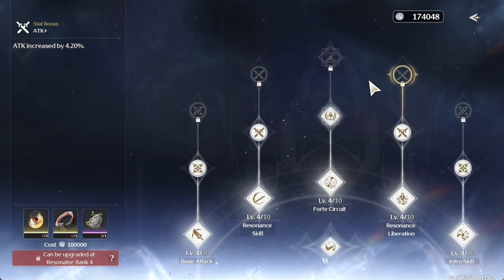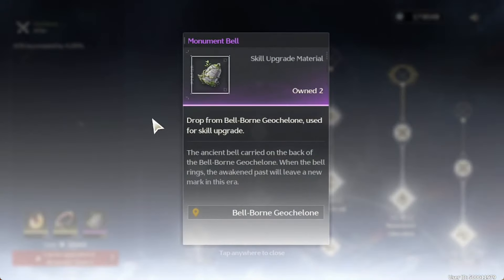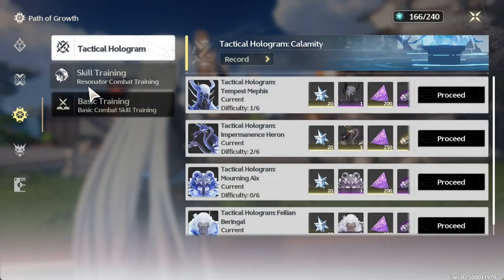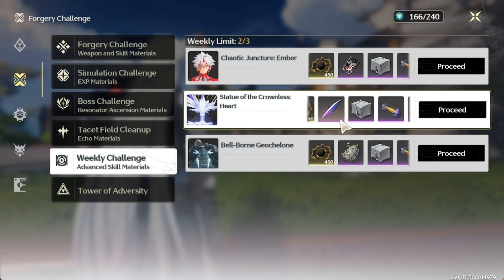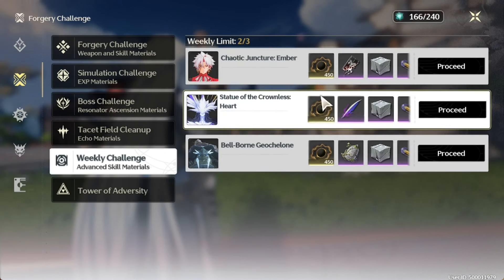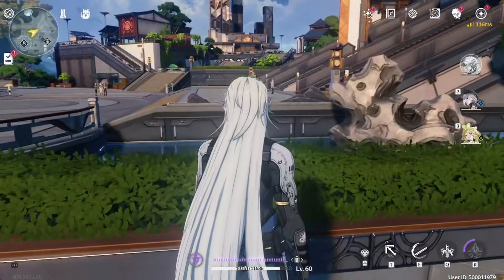For advanced skill materials, most players won't need to worry about this yet, but for those interested: I recommend farming the Crownless boss, as it drops the Dreamless Feather, which Yinlin needs for her advanced skills. You only get three attempts per week, so make sure you're doing your three runs each week.